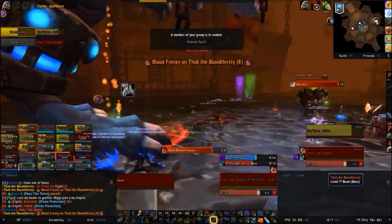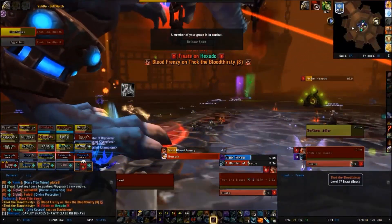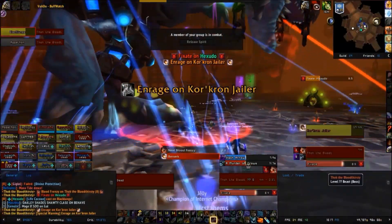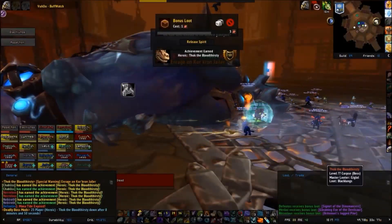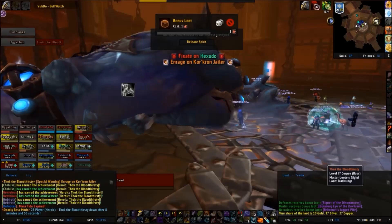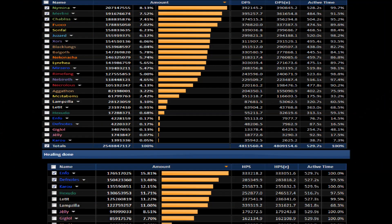Tanks: you'll tank swap as usual and pick up bats. Healers: coordinate healing cooldowns to last through the massive damage, and regen and rest a little bit while Blood Frenzy is going on — don't forget to dispel! DPS: pew pew hard and kite the Dino so you don't get chomped. Here are DPS and healing meters for this kill for comparison's sake.